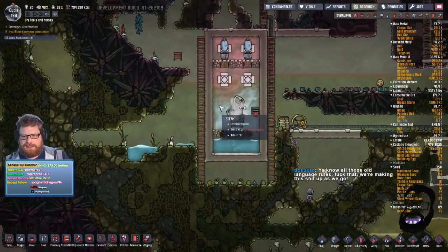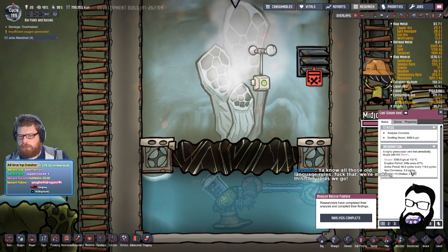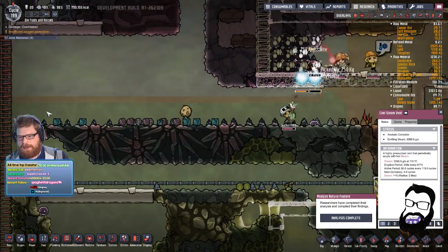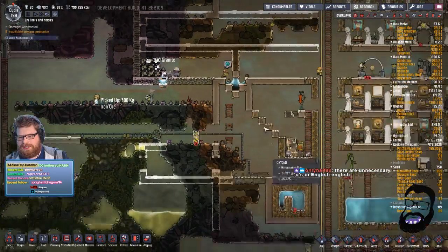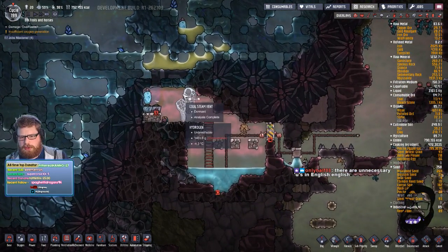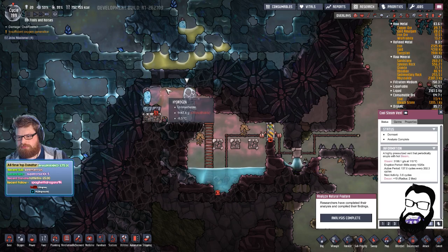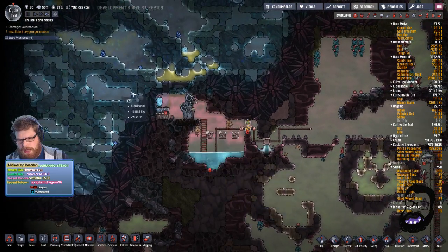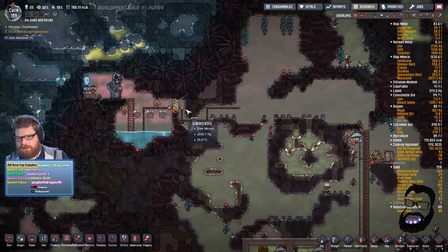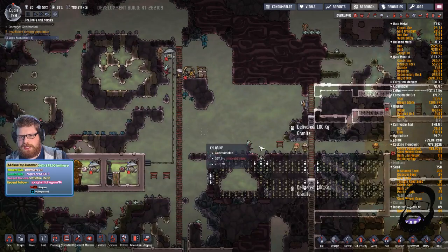One of our geysers — this one — is about to go dormant. Next dormancy: 0.9 cycles. So we've basically got as much water as we're going to get from here, which sucks a little bit. We do not have very much water backed up, so we really need this one to come online, which is going to happen in three cycles. I literally just slapped a Weezwort up here — we may have to do some more cooling up here. And I've made it so that my tubes can't get through this door.